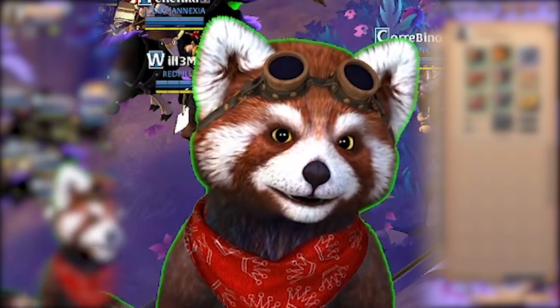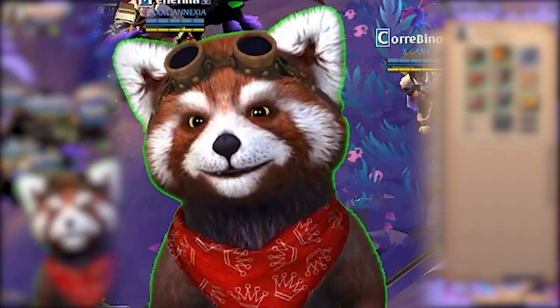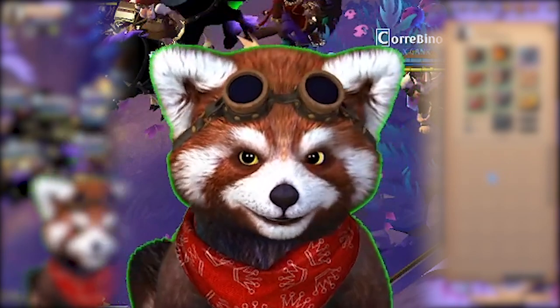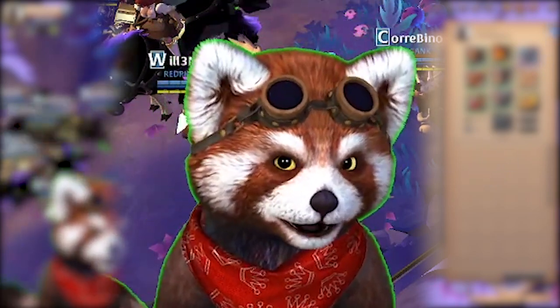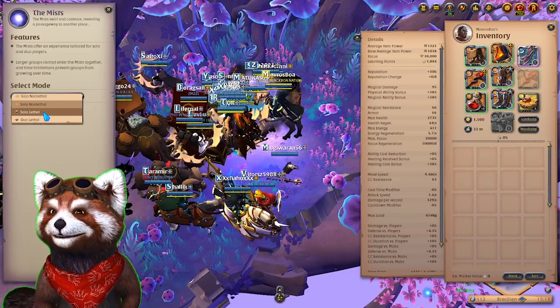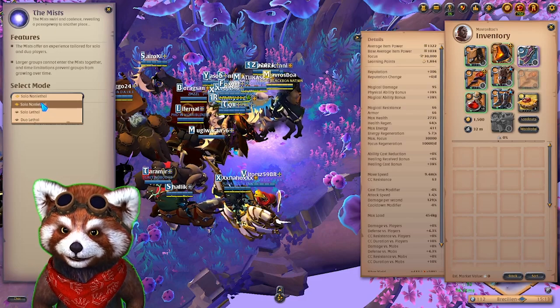When I engage someone, I am never — or very rarely — sprinting towards them, because we always need to be kiting. When they're really low on health, then we can decide if we want to go in for the kill. You have to be very careful with this build; you don't want to be caught because mobility is an issue.